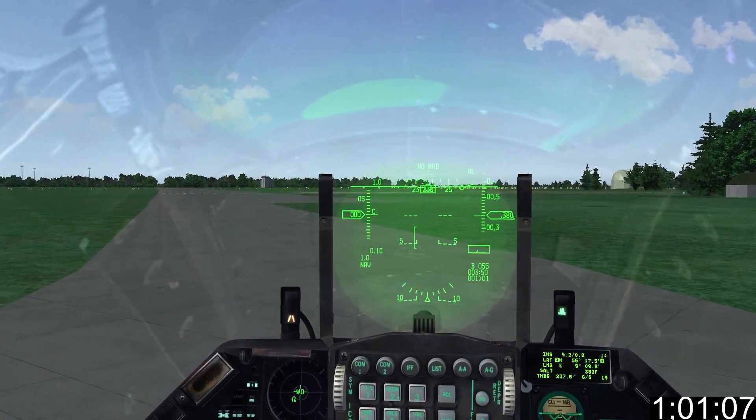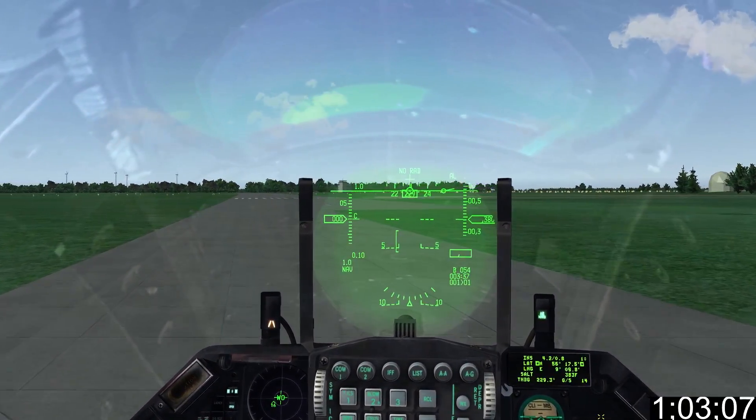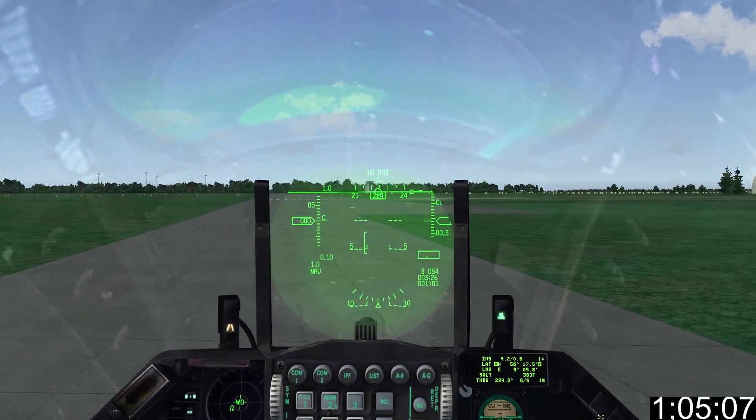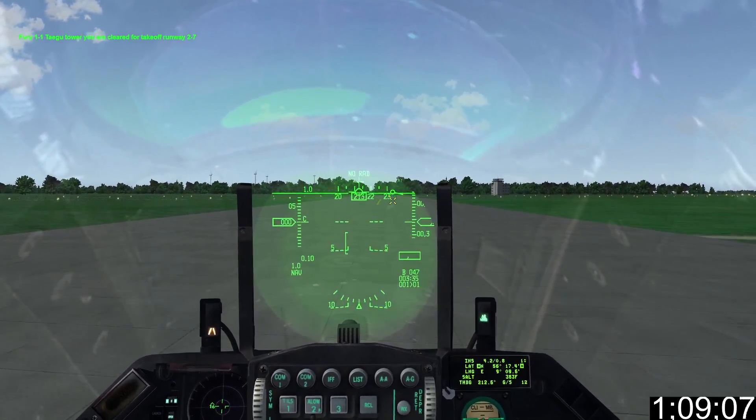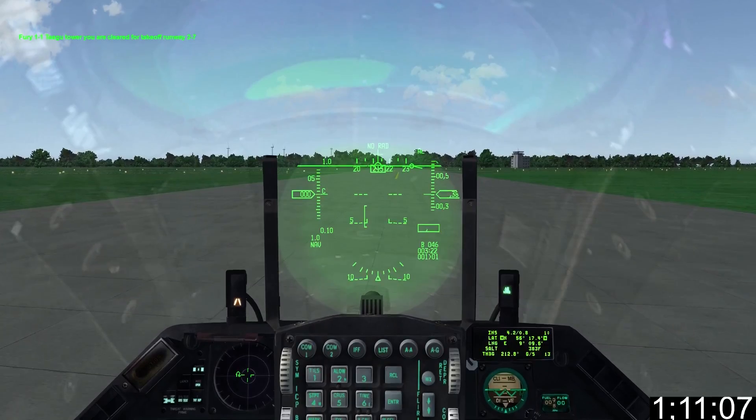It's advisable to study the airport charts so you know where the runway is and at least have a notion of how to get to it. It's also vital to listen out for the runway number, as nothing pisses off ATC more than taking off on the wrong runway heading.